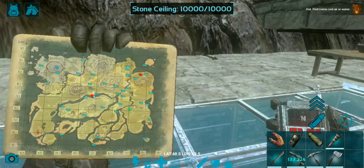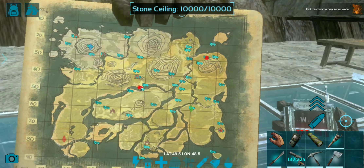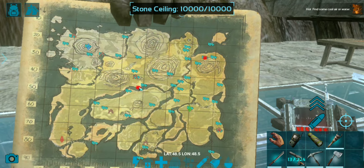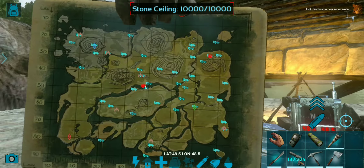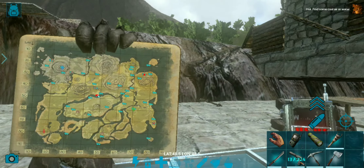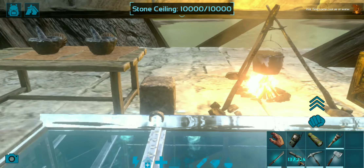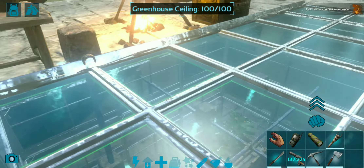You are also going to need the soothing balm. The best place in my opinion to tame these guys is the middle chamber - the center cave between the volcano and the other glacier mountain. In that cave there are frequent high-level spawns, which is why it's quite a troublesome cave as well.